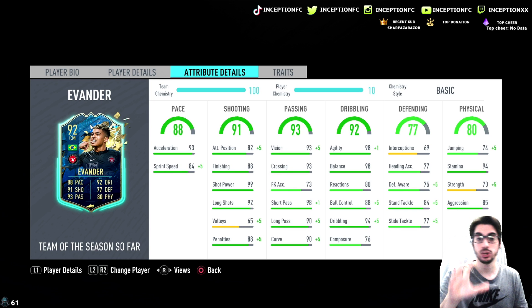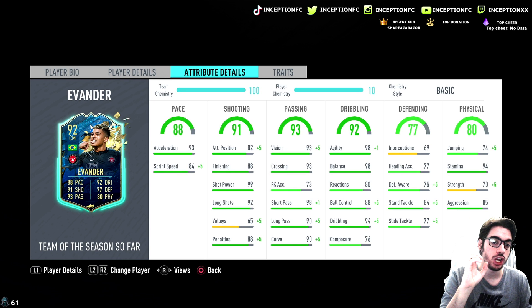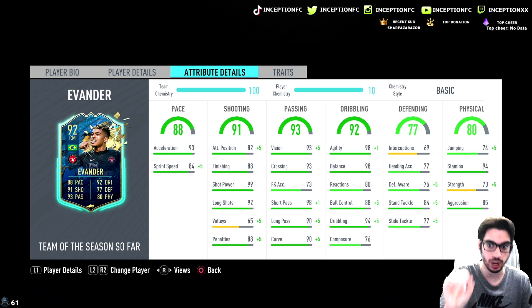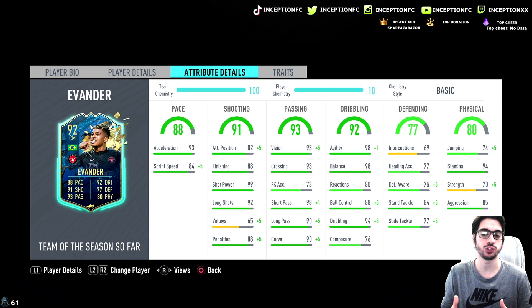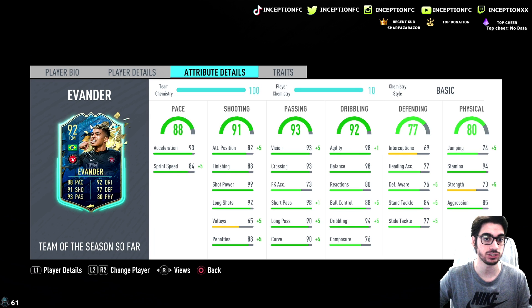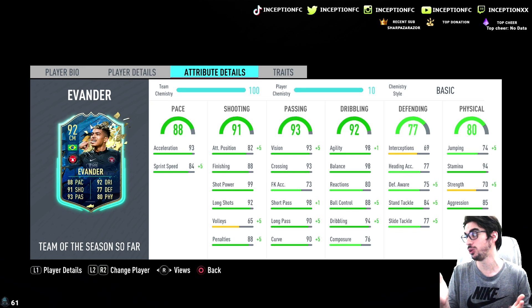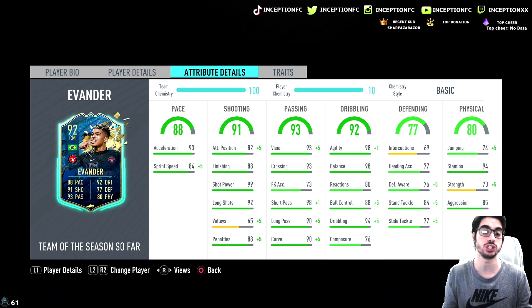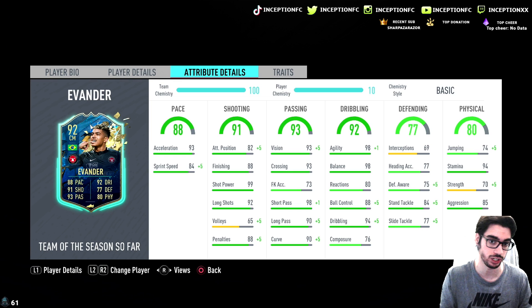Right off the bat, when it comes to this card, I could potentially see him being a usable CAM in a team, because you're looking at someone that actually offers a decent defensive presence. He has a decent height at 5'10", and with the sniper chemistry style you would be giving him a plus 5 for composure, a plus 5 for reactions, as well as boosting his ball control and dribbling. His agility at 98 and balance at 98 are pretty solid already.